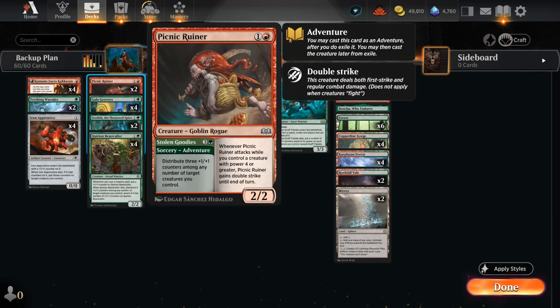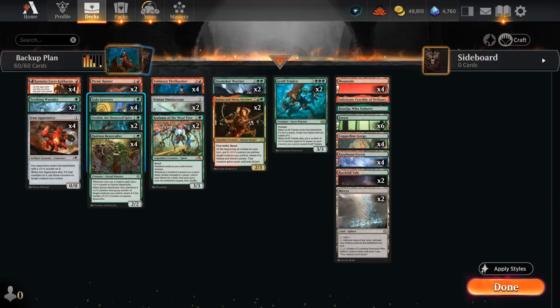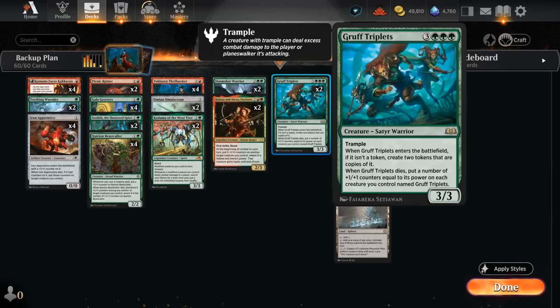The Stolen Goodies adventure is also pretty nice in the late game, letting us distribute three +1/+1 counters among any number of target creatures we control, which can combine with the Thrillseeker to deal more damage. We've also got the full set of Gala Greeters, which can passively pick up more +1/+1 counters over time as more creatures enter, gain some life against aggressive red decks, and create tapped treasure tokens — and we'll need those treasure tokens if we want to ramp out our Gruff Triplets.